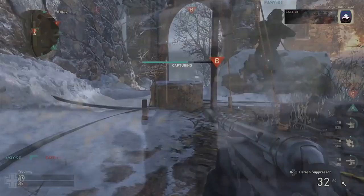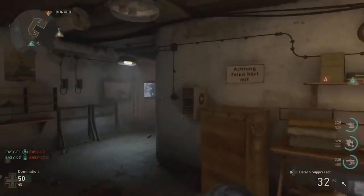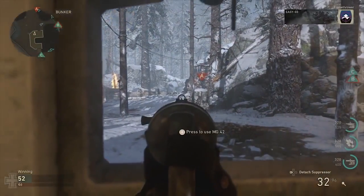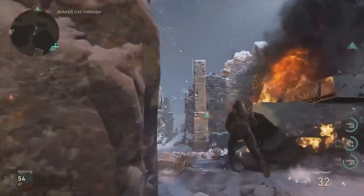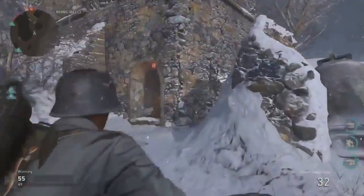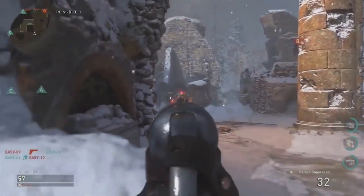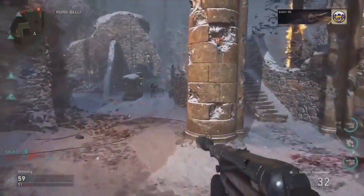First we have the M1928 Thompson submachine gun. This one's pretty iconic — it's also known as the M1A1 Thompson, and it's pretty much just the Tommy gun. It's very iconic in World War II, both with the 30-round magazine as well as the 50-round drum magazine, which is what you often see in gangster movies. Next is the M1903 Sniper Rifle, the standard issue rifle to the U.S. Army and the most common sniper rifle in World War II.